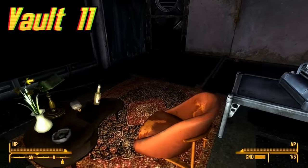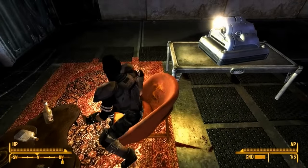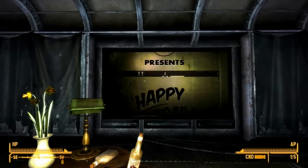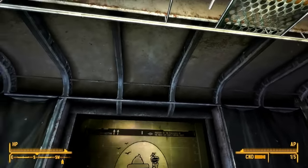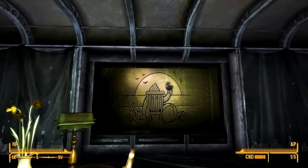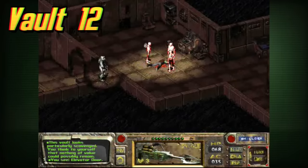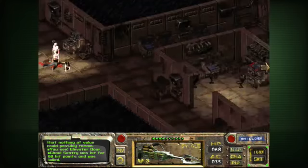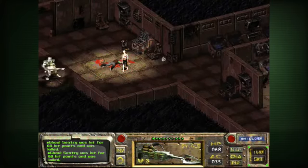Vault 11 is located a bit west of Boulder City, Nevada and can be found in Fallout New Vegas. The vault's experiment involved dwellers sacrificing themselves every year to avoid an automated solution response killing all of them — sort of a test to see if someone would sacrifice themselves for the greater good. Vault 12 is located underneath Bakersfield, California and is found in Fallout. The experiment required that the vault door not completely close, allowing radiation to slowly seep in. It eventually became part of the ghoul town Necropolis.